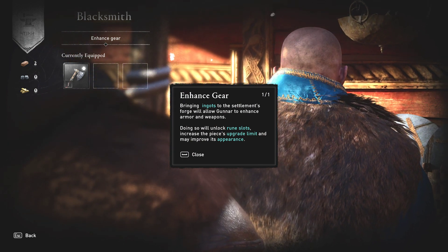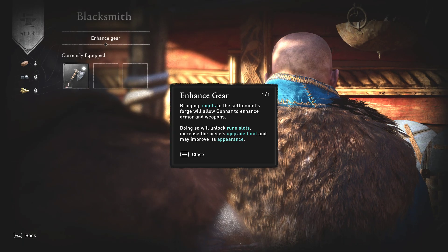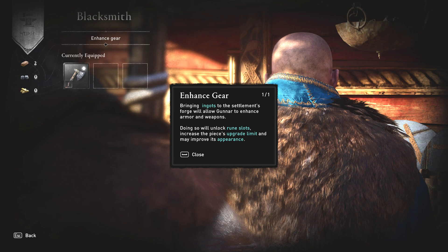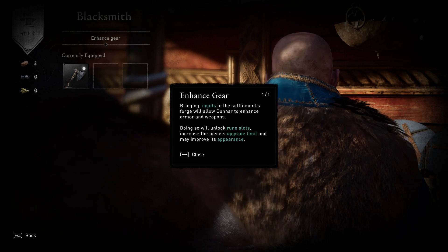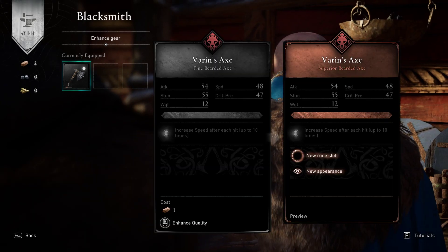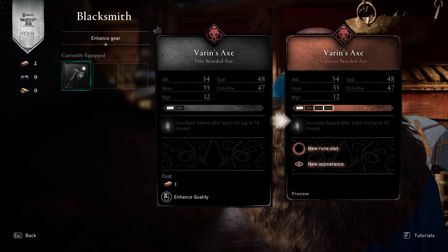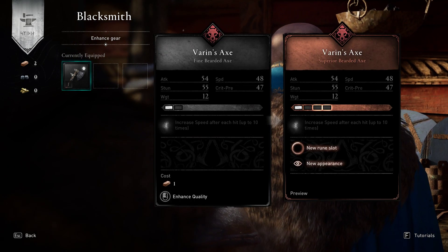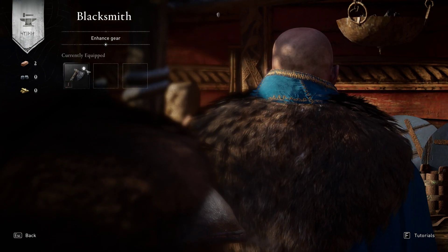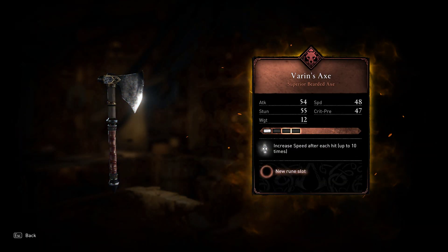Bring ingots to the settlement's forge. Talk to Gunnar to enhance armor and weapons — we shall unlock rune slots, increase the piece's upgrade limit, and may improve its appearance. We're going to upgrade this superior bearded axe. We do have two carbon ingots — enhanced quality, increases speed after each hit up to 10 times.